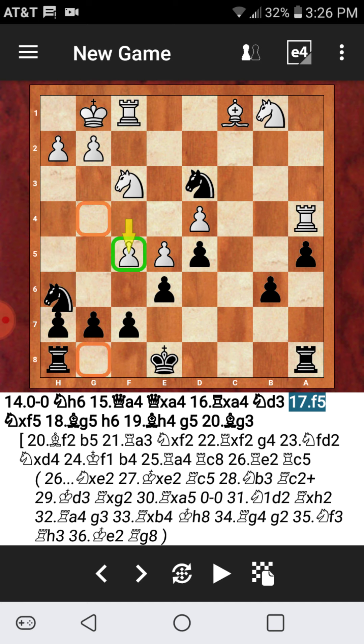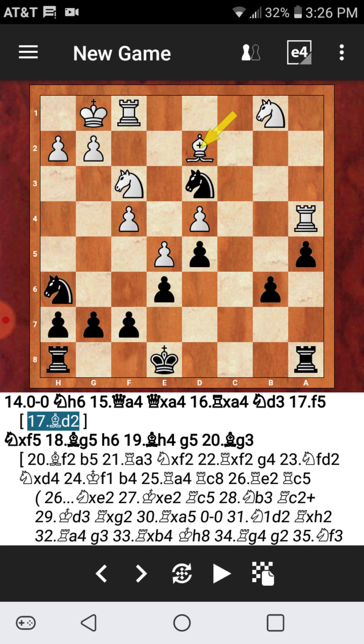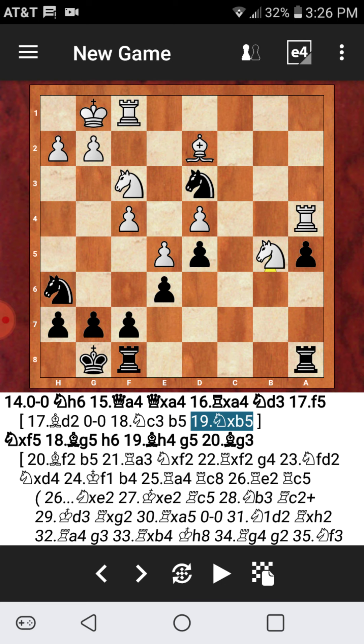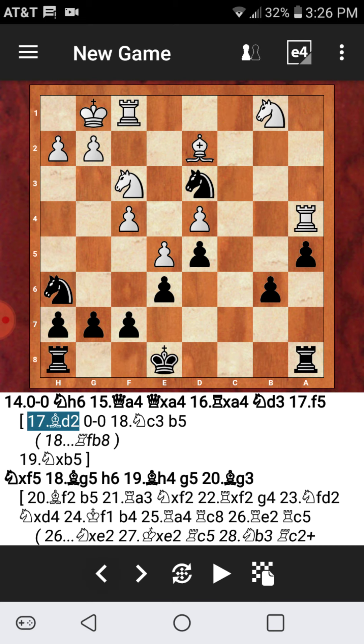My opponent gave me a free pawn here. There's definitely a better move for white in this position — the best move is probably just bishop to d2, and after short castles the knight can start getting involved. You can't play this now because knight captures, so the best move is probably just to swing the other rook across, and I think black has some chances there.